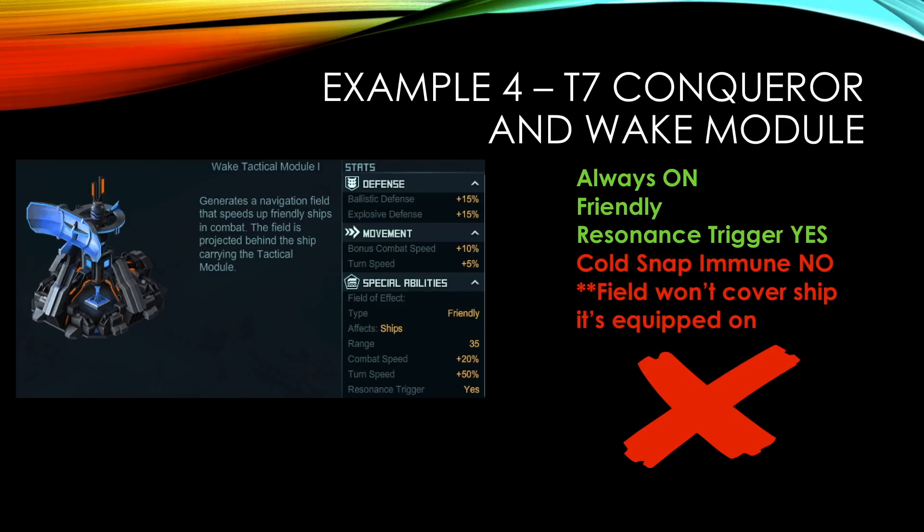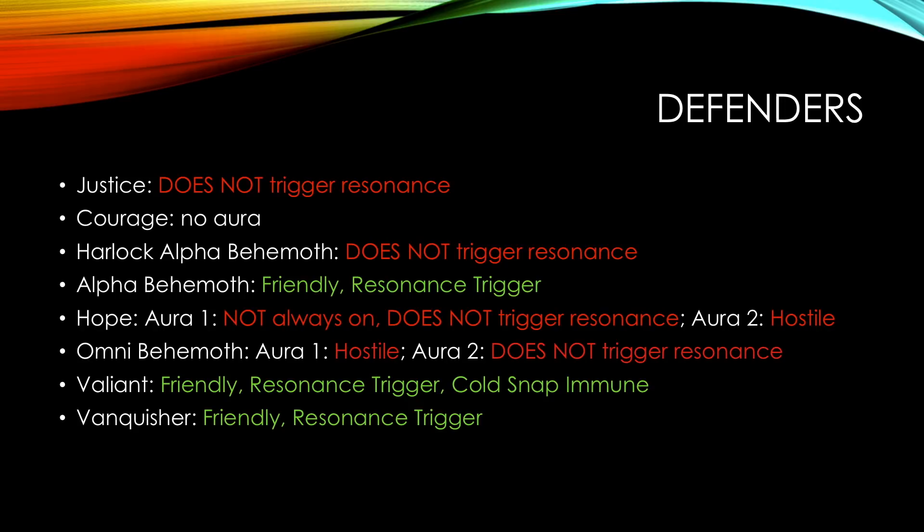Example four: the wake module. The wake module is a funny one because it's always on, it's friendly, and it triggers resonance. Two problems. First, it's not code snap immune, so if you're hitting a base or FM target with code snap, it's going to disable that aura. During the time it's disabled — five, three, eight seconds — you have no turret defense and you're going to take a lot of damage. The other problem is the wake module's blue field sits behind the ship, not on top of it. It will affect other ships in your fleet following the ship equipped with it, but it doesn't self-trigger because the ship itself is never sitting inside the field. So that ship will never benefit from it.